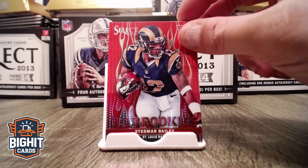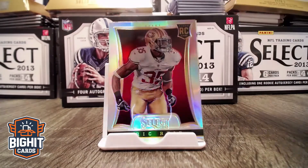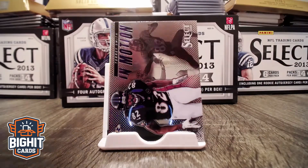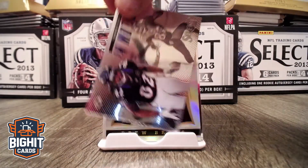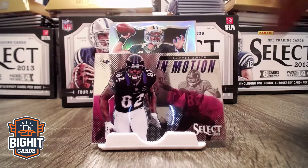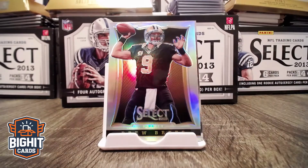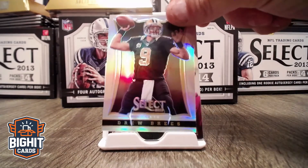This is a hot rookie. This is Stedman Bailey from the Rams. Another Refractor rookie card, Eric Reid. Got an In Motion with Terrell Smith — it's a very awesome card, really like the way this one looks. Got a Drew Brees Refractor, Saints.